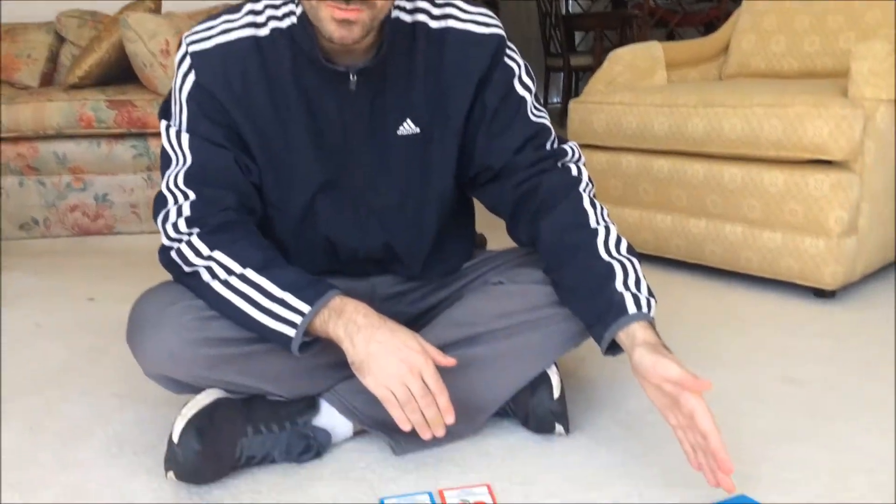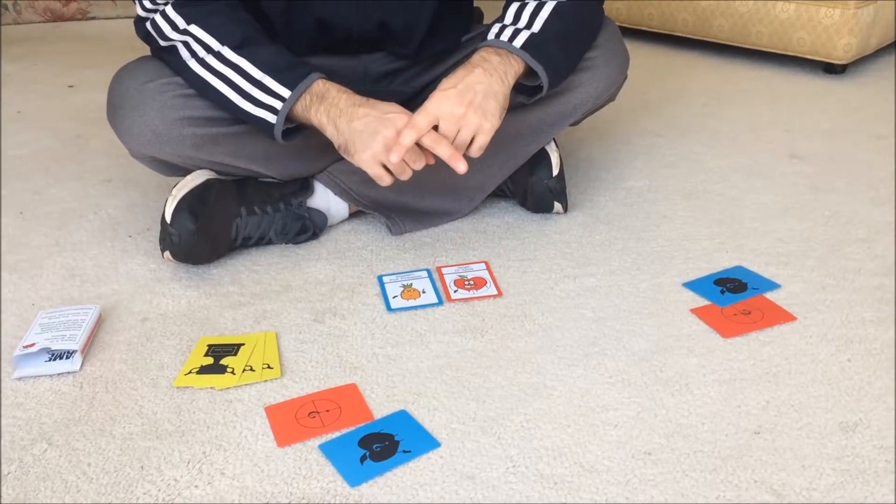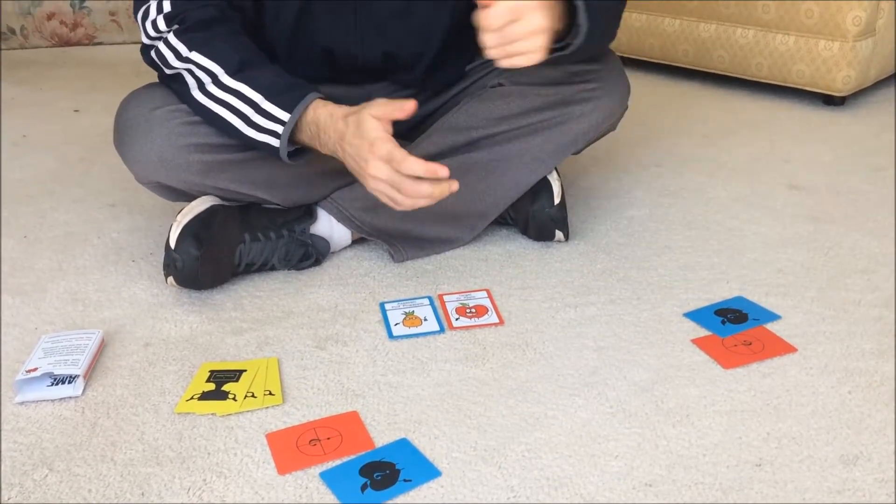Billy is going to do the third thing you can do on your turn, which is assassinate. To recap: you can inspect one of their cards, trade one of their cards, or assassinate a player. Those are the only three things you can do, and I go over that because it's about to get complicated.